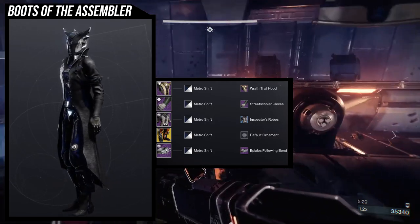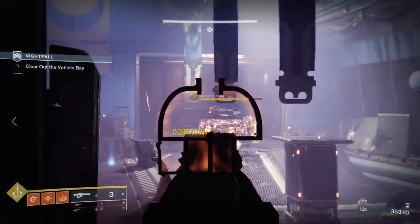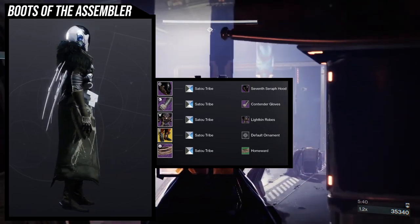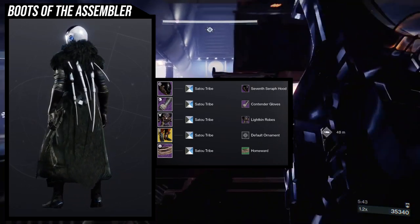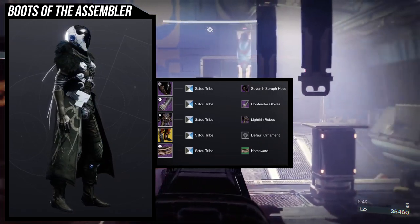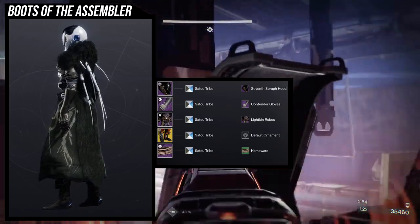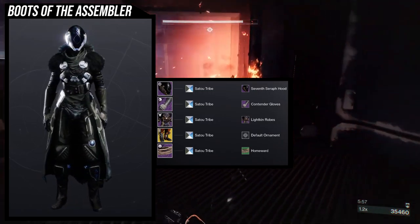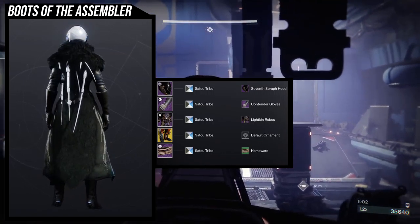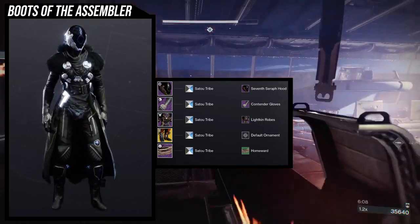This first look is really just showcasing the boots themselves. The hard part about using exotics without a specific distinct look is that it's very hard to theme without looking generic, and I do think this one looks a little generic. For the second look, we're using Sato Tribe for the shader, Seventh Serif for the hood, Contender Gloves, Lightkin Robes for the chest — one of my favorite chest pieces in the game — and the Homeward bond because I just want something chill and not noticeable.